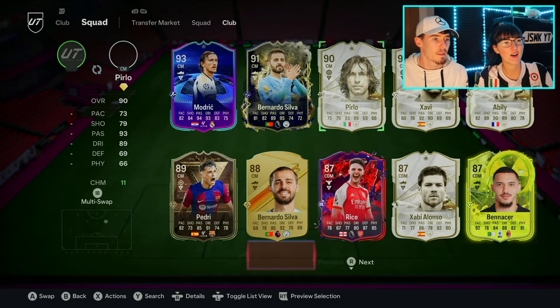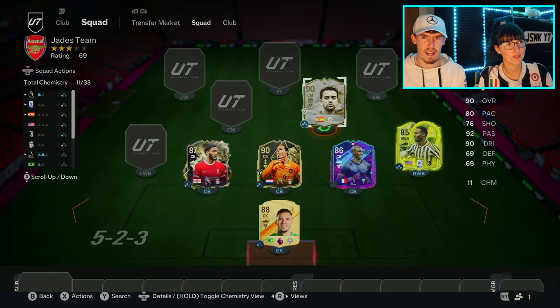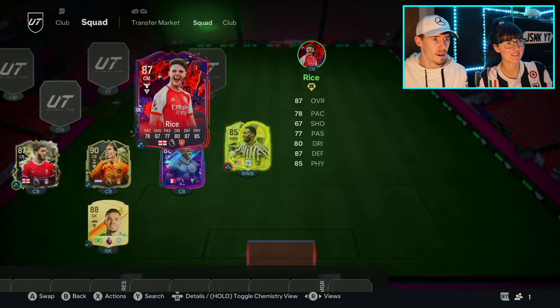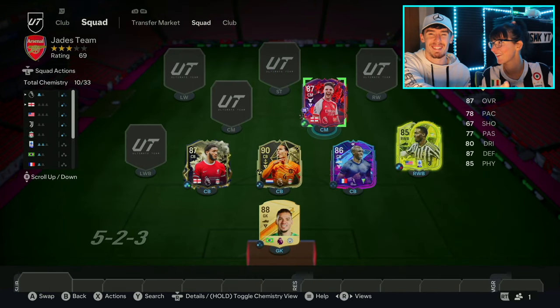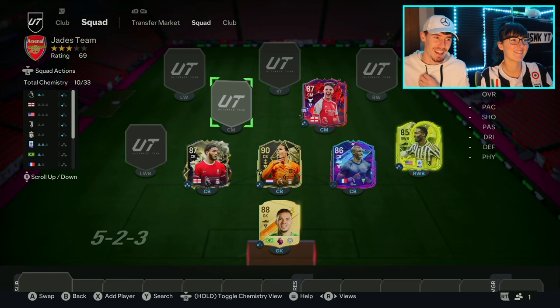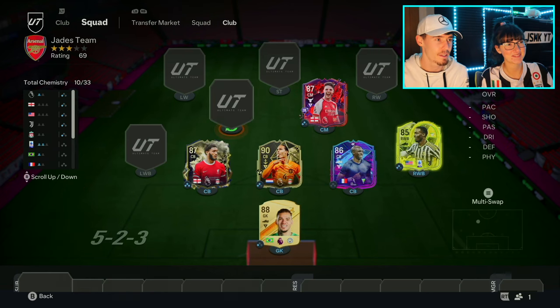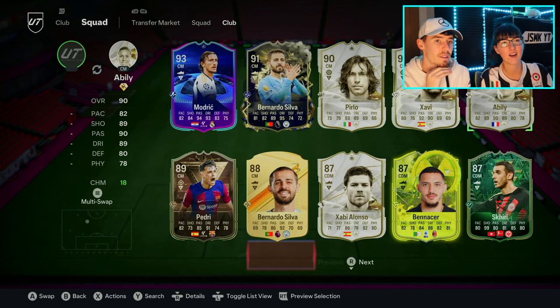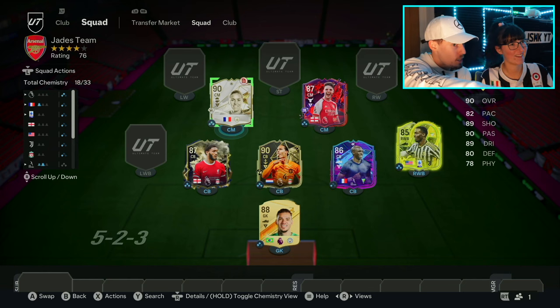Oh no, she accidentally pressed him. Rice - obviously Rice has to be there, I actually forgot about that. There you go, Rice has to be in the team. Well done. Next pick is Ably - great shout, also gets French chemistry.